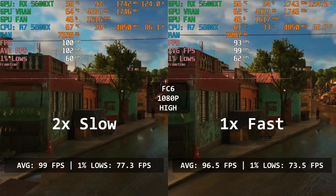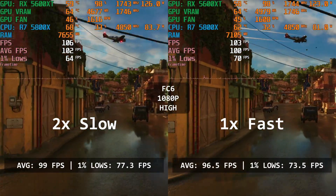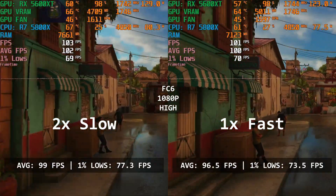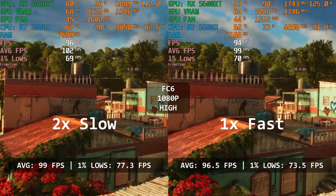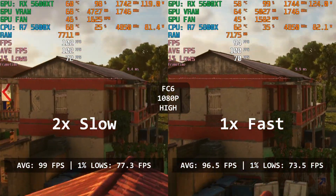Well, I guess we can pretty much see the trend here. The dual-channel won by a tiny bit, both in average and 1% lows — 99 vs 96.5 and 77.3 vs 73.5 respectively. Even though it's a tiny difference, it's been repeating across the past few games. So it's still a win for the dual-channel configuration, even for this small of a difference.